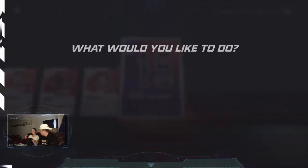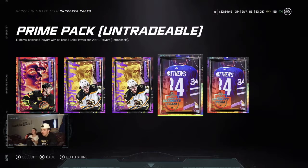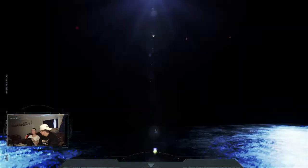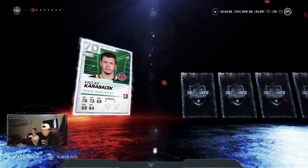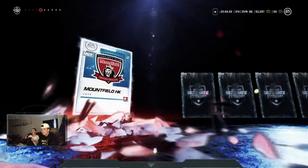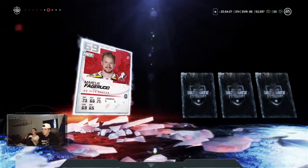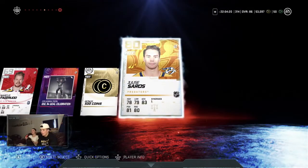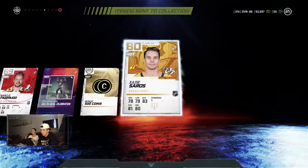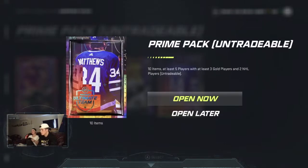Let's do the Austin Matthews packs — you know who that is? No? He plays for the Toronto Maple Leafs, very good player. 81 Kyle Turris — we are getting somewhere, not great but in the right direction. 500 coins, can't complain. See that coin balance going up. Last of the Matthews packs.